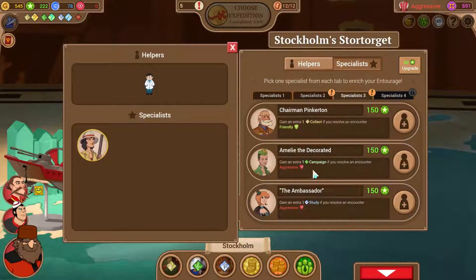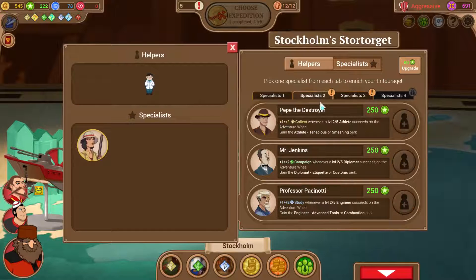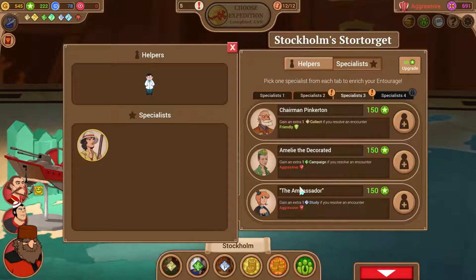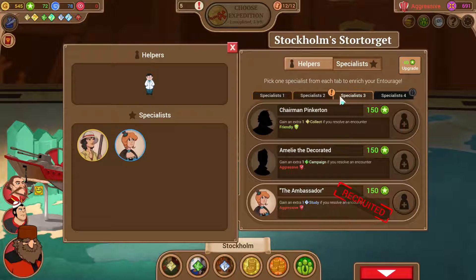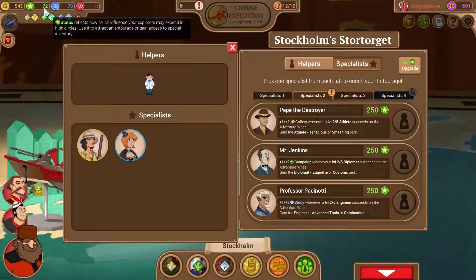I really want to get another specialist. How about specialist level 2? They're too expensive - I can't afford them. So specialist level 3. I want to get this plus one study token for aggressive since we're doing a lot of aggressive. I'm trying to pile up on the aggressive encounter bonus as much as possible. We have 72 left.